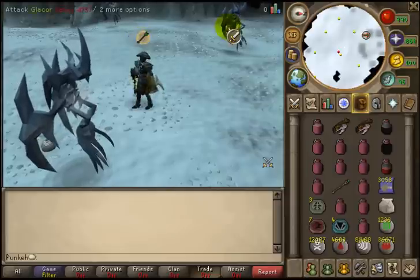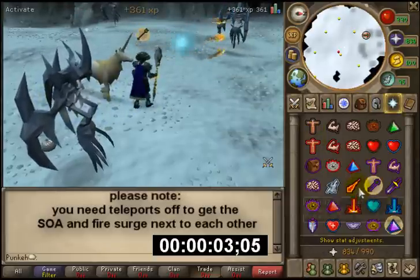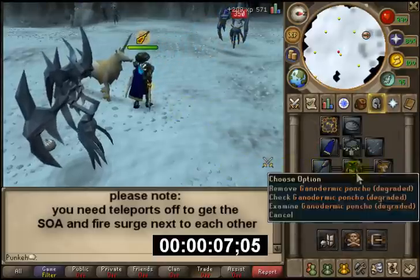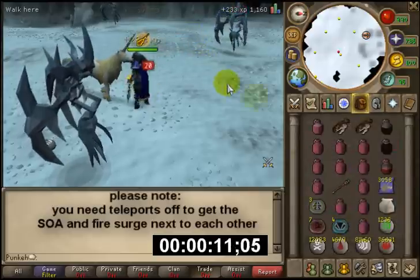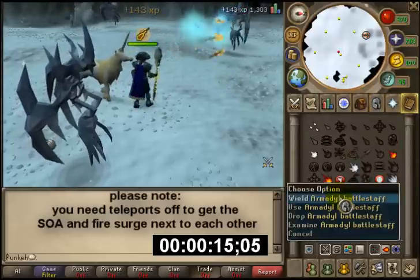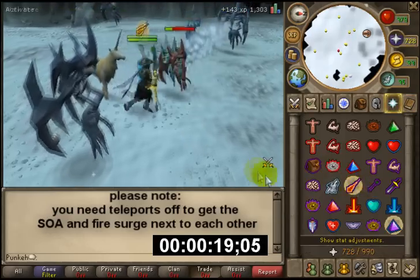So here we go. This method usually yields roughly 50 to 60 kills per hour, which is pretty damn good really, considering their combat level and what they can hit. The reason we've got the armor battle staff there is because, as you can see, Fire Surge and Storm of Armadyl are right next to each other.